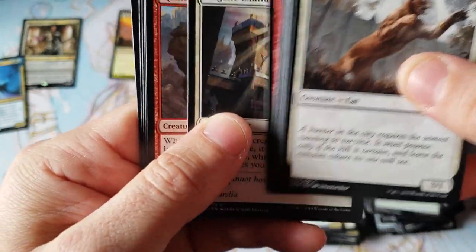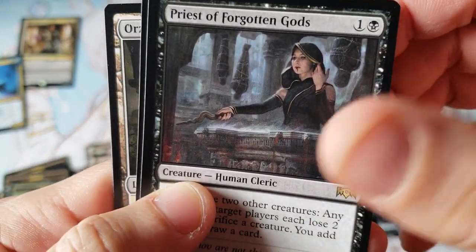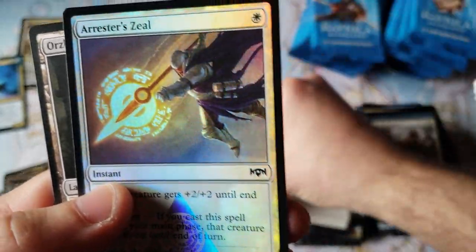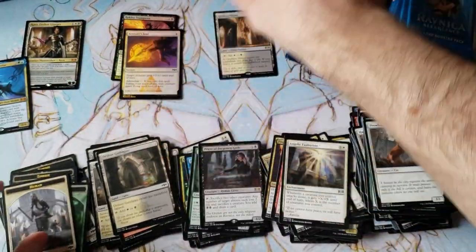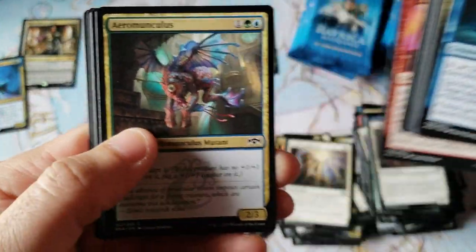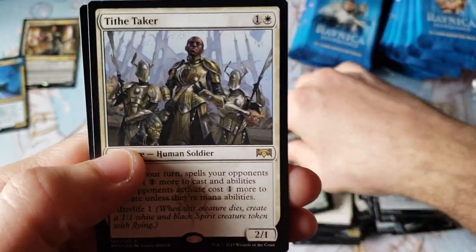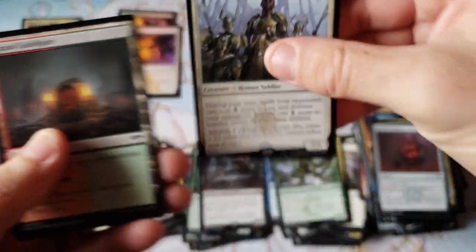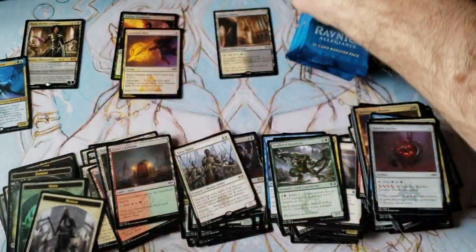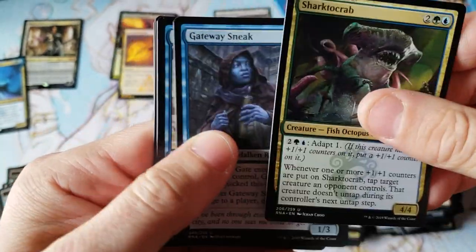Not bad at all. And Priest of Forgotten Gods for $2 and a foil. Nobody cares. I still think I have a funny feeling this could be a home run box — we're on track, actually hitting it pretty good. And Tiddy Taker — only a $2 card. Unfortunately, that's not going to get us to the home run box.